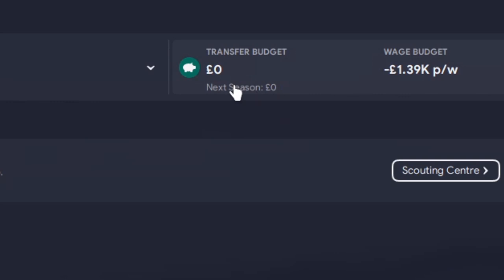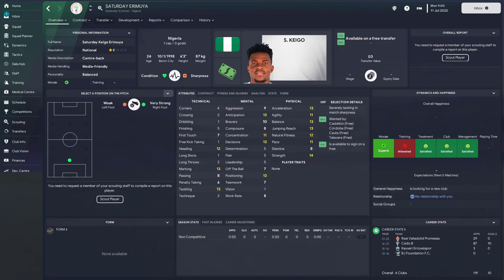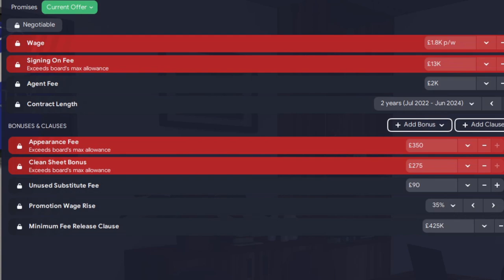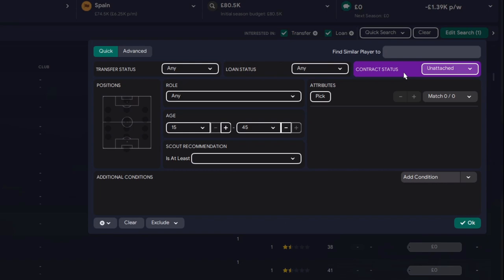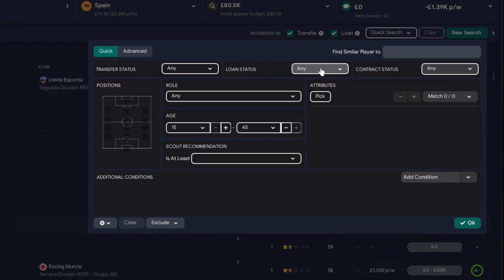If you saw the intro to the series, you'll know that our transfer budget is zero and the wage budget is minus zero. So we're in a bit of a pickle - finding players is going to be a bit tough. For example, I thought I found my dream centre-back in Big Saturday from Nigeria. I went to contract to sign the man, but unfortunately he wanted 1,800 and we could offer him 230 quid. You can't even buy a PlayStation 5 for that. So to get some bodies in, it's going to be a completely new approach. We can't go with contract status unattached - we can't even afford free transfers, unbelievably.